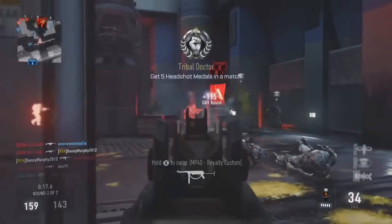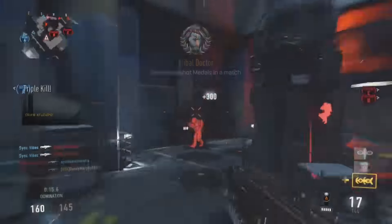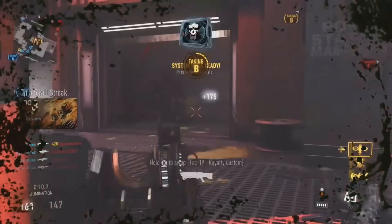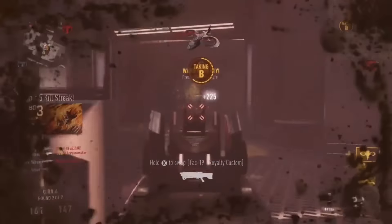Coming in at the number four spot, we have Sync Labs. He's using the bow on Comeback and clears out the B flag, ends up getting a six-man — it was a quad feed rolling. He picks up a couple more people at the end. Really cool clip.